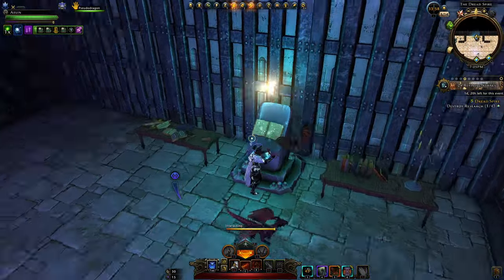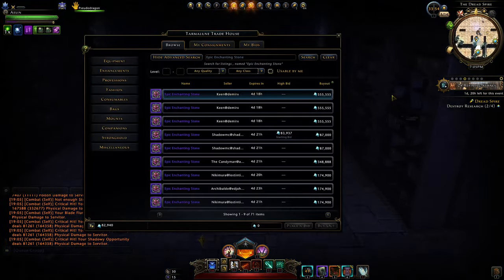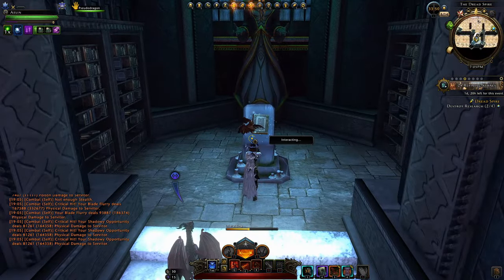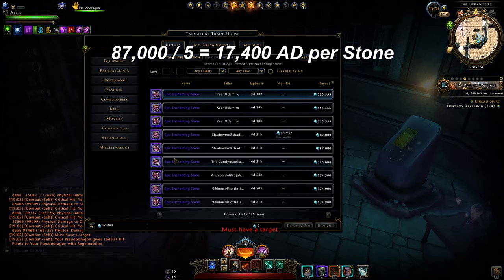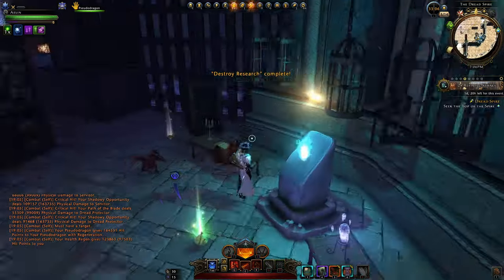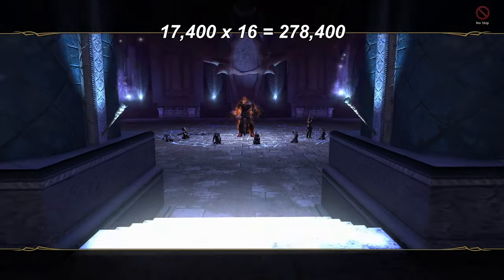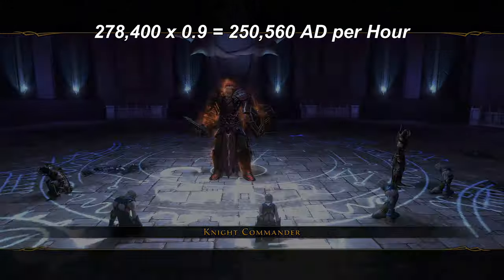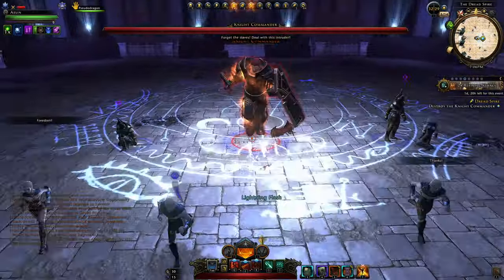This is on PC. Maybe those of you on Xbox or PS, the enchanting stone rates might be a lot higher. This is costing you about 17,500 astral diamonds per enchanting stone when you look at the math. We can sell the 16 we got over the course of an hour and get about 278,000 astral diamonds, which is about 250,000 after auction house cuts. Very profitable still.